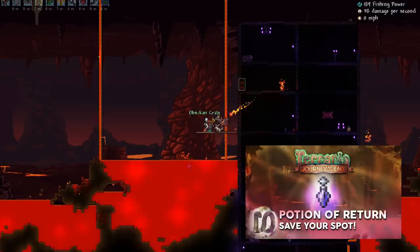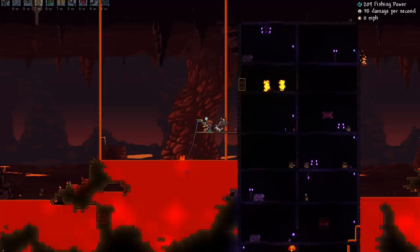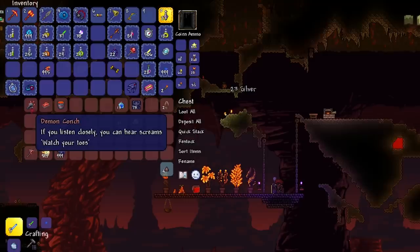If you want to learn about the potion of return — which is a new potion in Terraria 1.4 Journey's End — I will leave a link in the description to a guide I have posted about the potion itself and how it works. So check that out after this video.